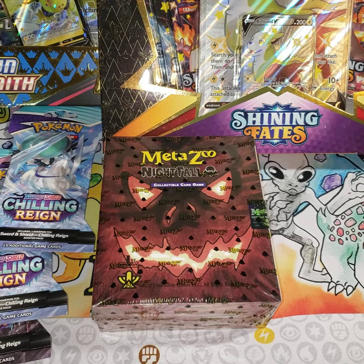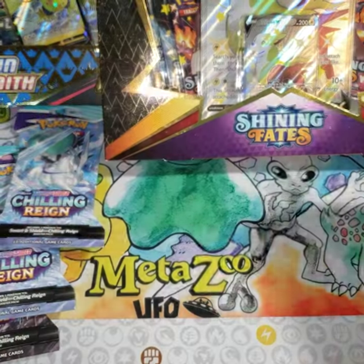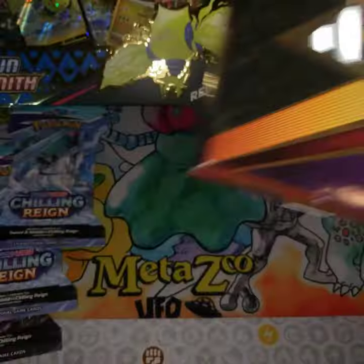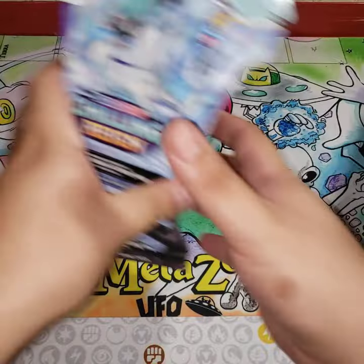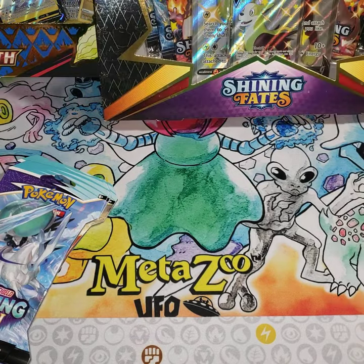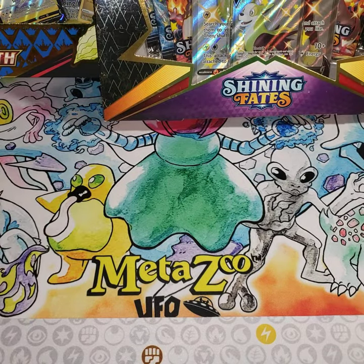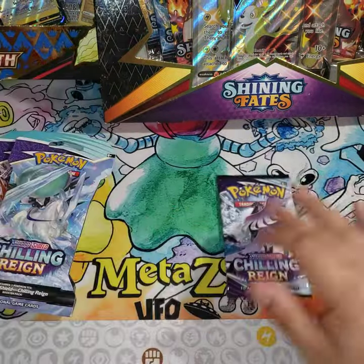What up everybody, we got a big unboxing today. We got a MetaZoo Nightfall spellbook, a Shining Fates box, and a Crown Zenith box. I'm really excited to get into that one because I haven't opened any of that. It's gonna be fun today. Let's get started with these Chilling Reign blister packs from Walmart.